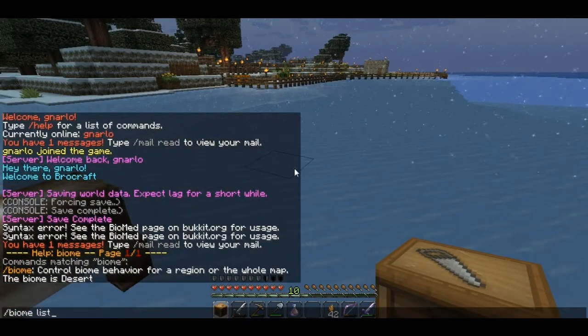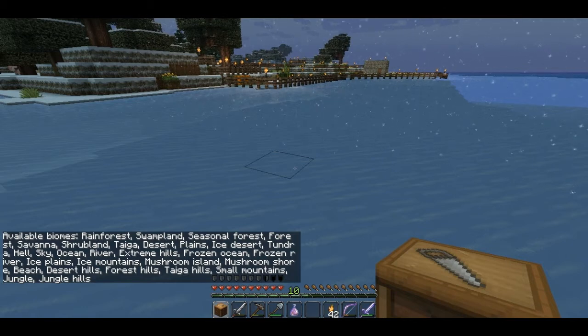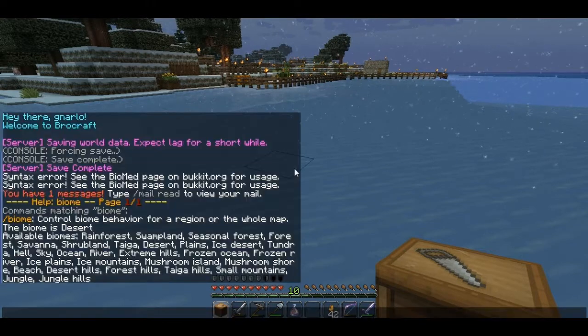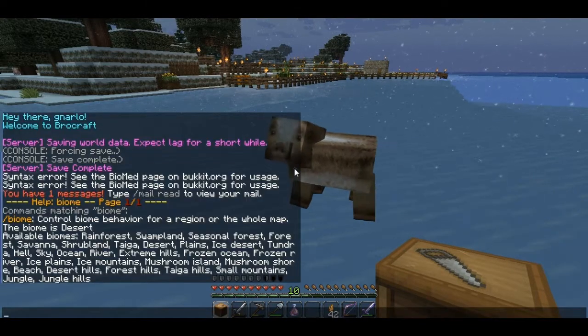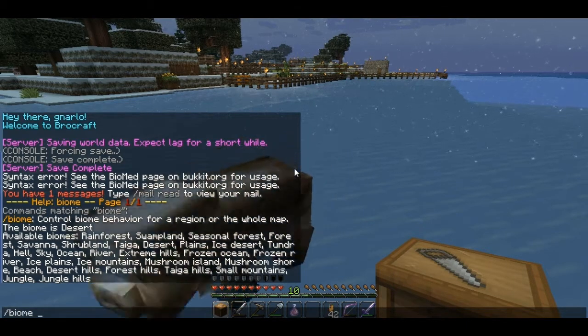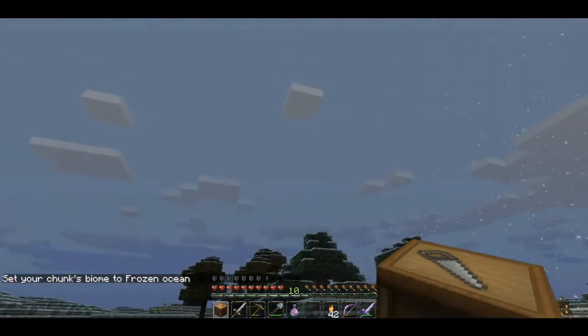And we can do biome list - that'll list all the biomes. Now some of these are not actually in the game anymore; it gives a list of all the different ones that have been in since biomes first came in. You see desert. What we're wanting right here is frozen ocean. So we're going to do biome set, and we'll do frozen ocean. Alright, so now it's set to frozen ocean.